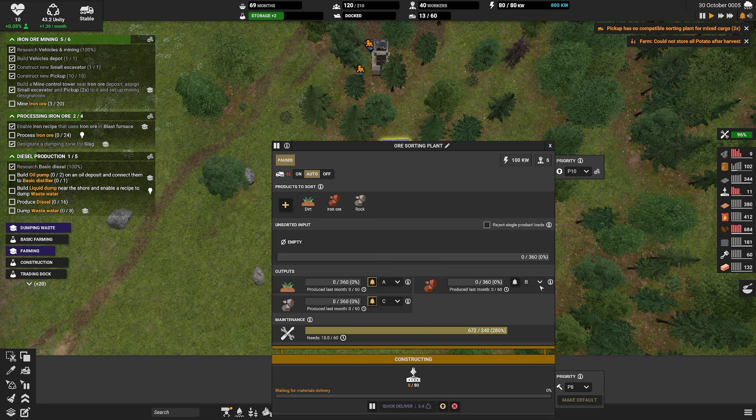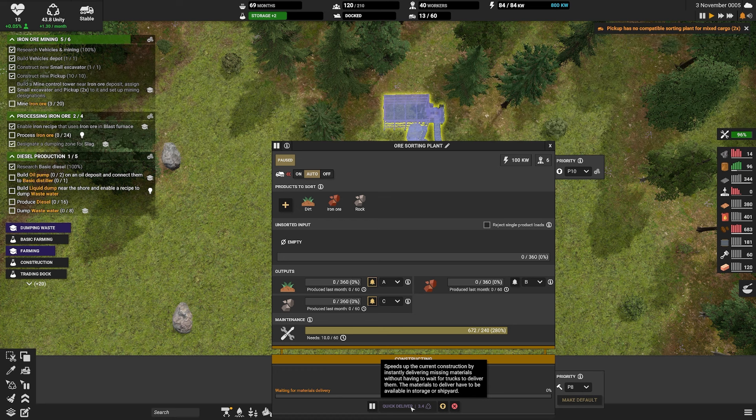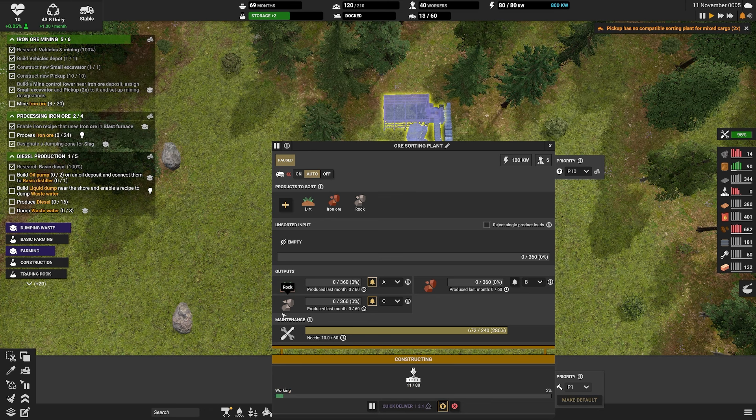Now we need to worry about an ore sorter, which is here underneath buildings for vehicles. This facility handles sorting of mixed materials loaded onto your trucks by excavators. This is required as trucks can't directly deliver mixed load to storage units or buildings, which makes sense. We're going to spin this around - I'd like to put it right there, but that tree's in the way. We can put it there though.